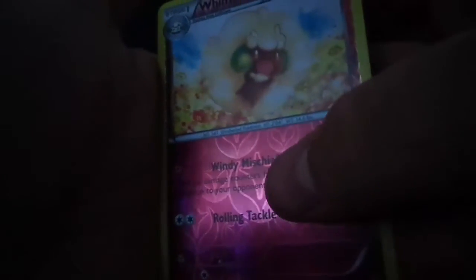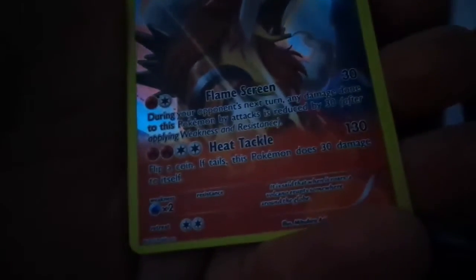We start off with a Whimsicott — I don't know how to pronounce it — we got a Hex Maniac, a Bellossom, a Golett, and Combee. Now we got a Miltank, a Beldun, an Unown, and again the unpronounceable Whimsicott.